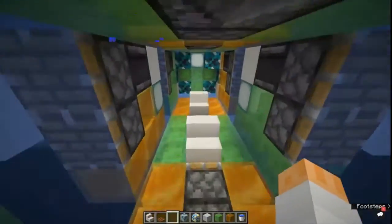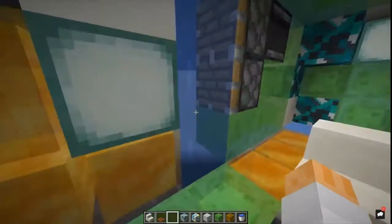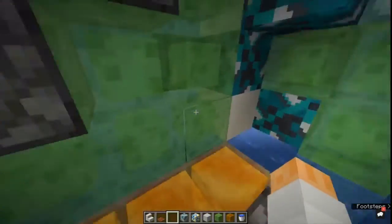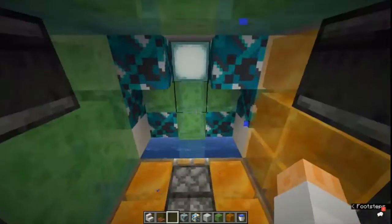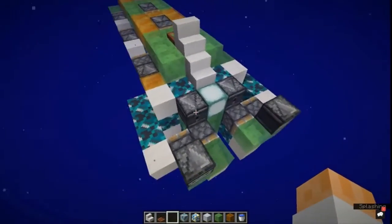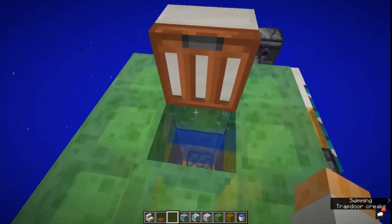This thing didn't actually work for a little bit because water was flowing into the back and then coming over here, creating water source blocks on the first level of the submarine, which just flooded the whole thing. I didn't like that, so I had to make some alterations in the back to prevent the flooding, and that actually improved the look of the submarine.